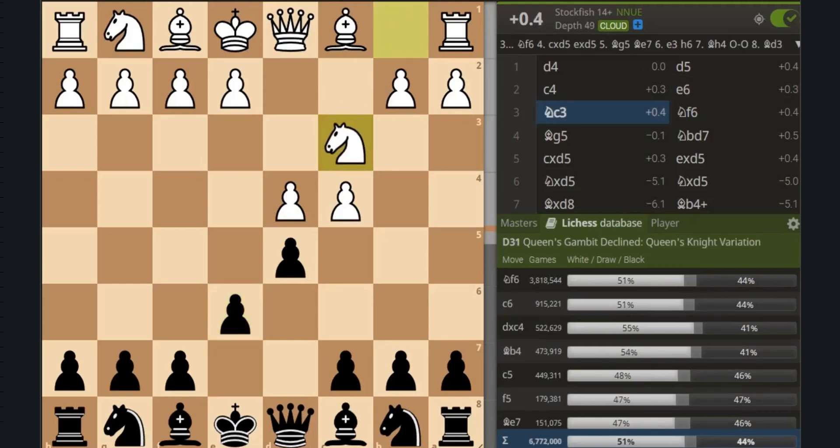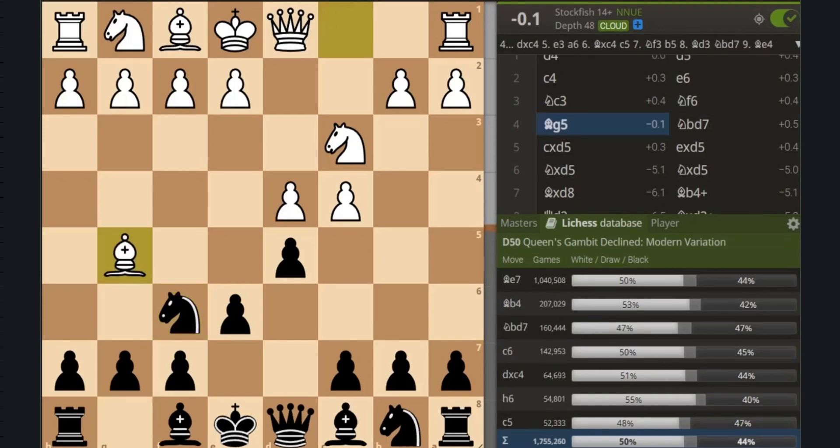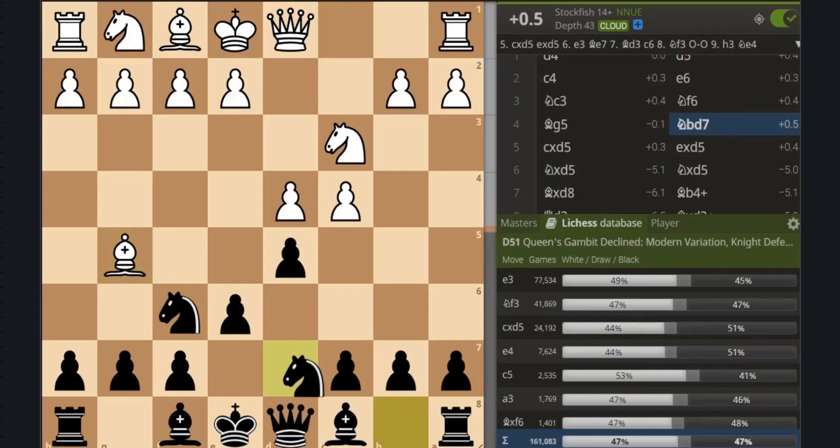White develops the knight to c3, and black develops their knight to f6. Both moves are by far the most common choices in this position. Then white plays one of the top moves, bishop to g5, and black responds with knight to d7, which is called the knight defense.